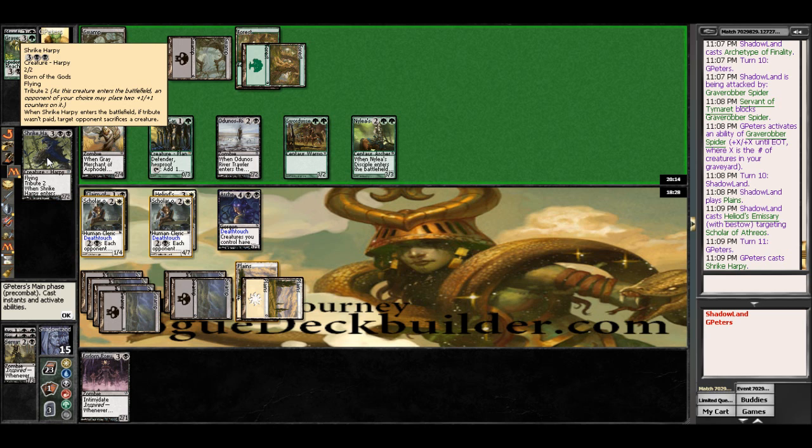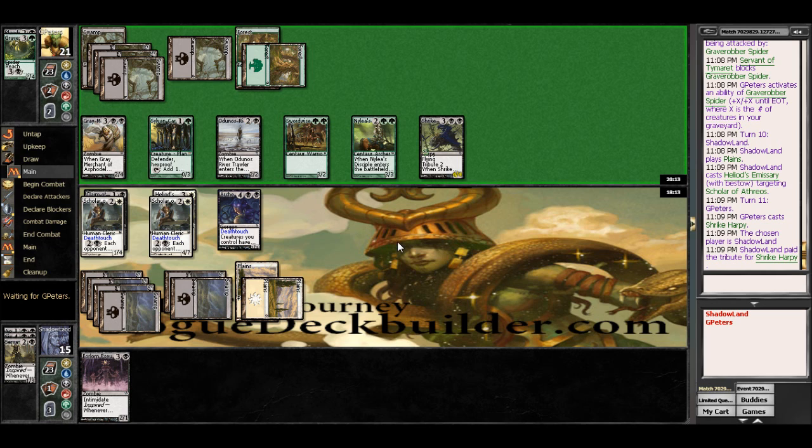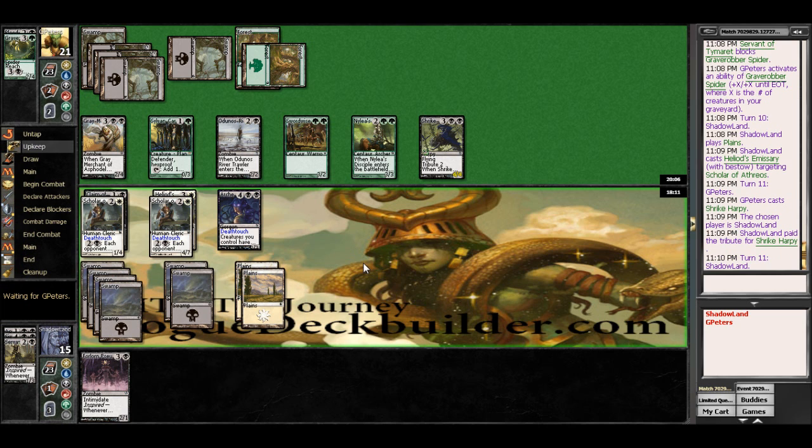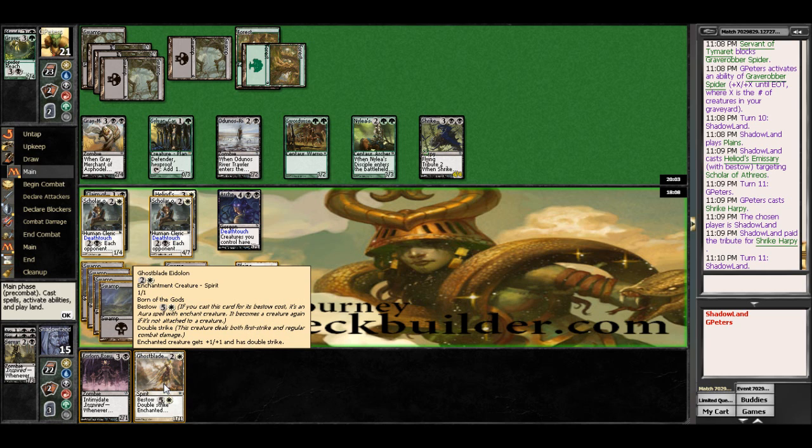So he's either going to get a 4-4 Flyer here, or I have to sack something. So yeah, we'll put two counters on it — that's fine with me. And Ghostblade on all in his double striker, for 6. Oh man, that's rough.